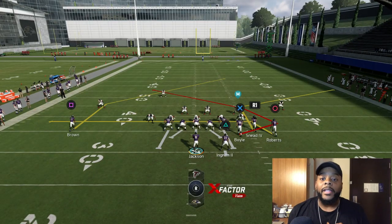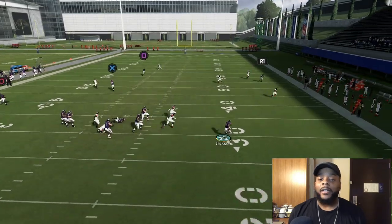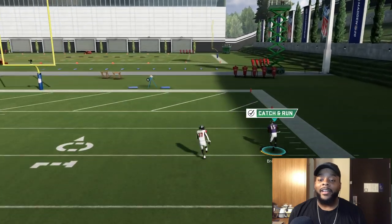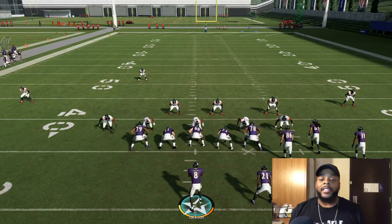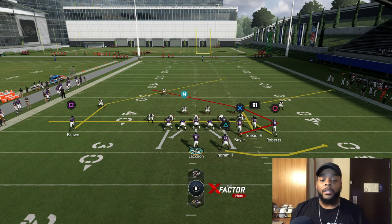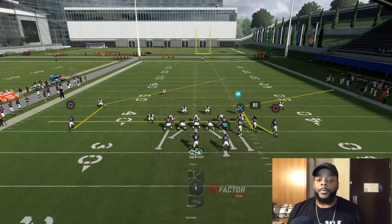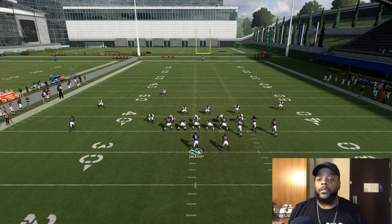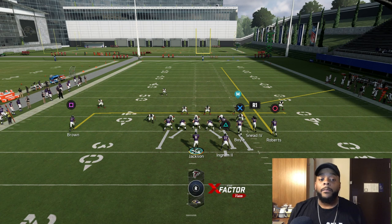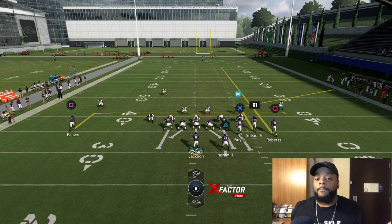Y'all see my gameplay — I'm running this play all the time and beating Cover 3 instantly. Now let's go to the next play — also out of Wide Trail. This time you want to max protect, which is L1 and right trigger. Max protect. You're gonna put your receiver on a fade route. I always put Marquise Brown on a drag or in-route — we'll just put him on the in-route for now. You see the safety is down right there.